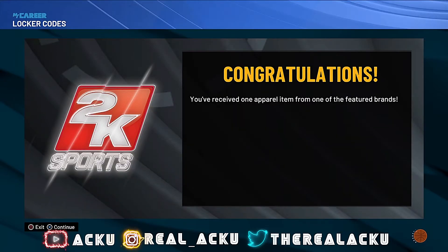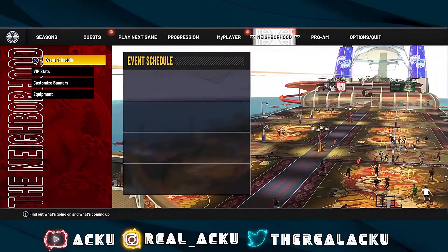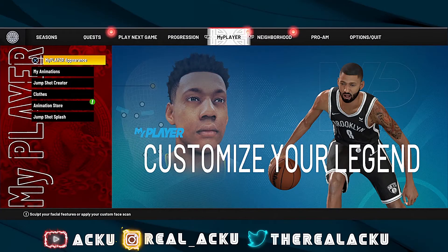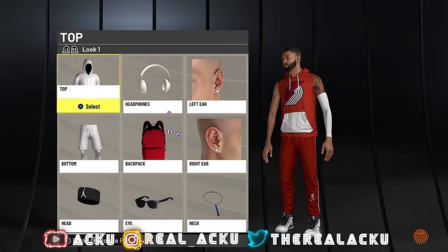That should be it. This will give you some type of clothing item from Carrots, Blue the Great, Two Hours Set, Powder, OVO, VOE, or Bricks and Woods. To check them out, go to MyPlayer, then Clothing, then Neighborhood.